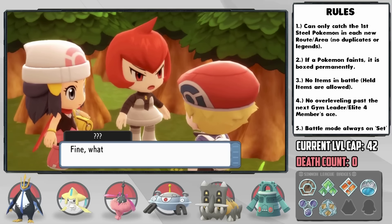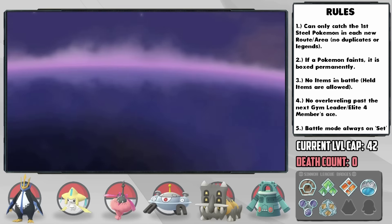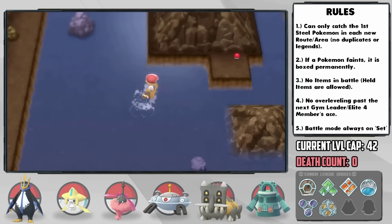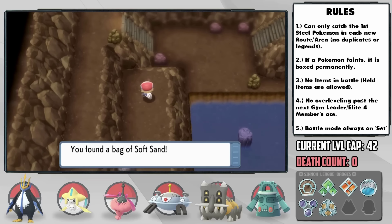At Lake Verity, we face Commander Mars — Whiplash is having his time, as he completely walls everything she has. Quite an amazing Team Galactic counter. In Mt. Coronet, we can pick up two great items: the Light Clay to extend the duration of Reflect and Light Screen, as well as the Soft Sand to power up Ground moves.